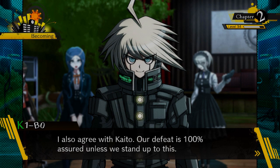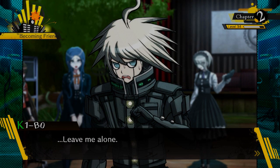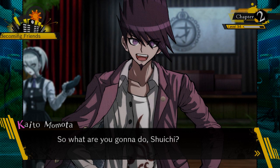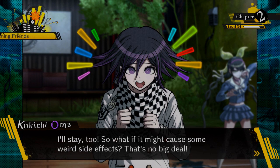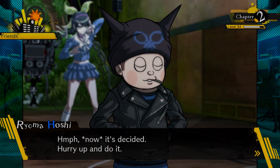Ryoma agrees with Kaito. Kiibo says their defeat is 100% assured unless they stand up. Kokichi says he'll stay to observe something interesting. One by one everyone agrees to use the flashback light. Miu stays behind too. It seems everyone agrees with Kaito. Monokuma says hurry up and do it. Angie flicks on the light.